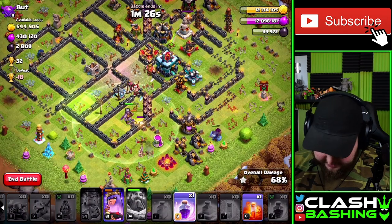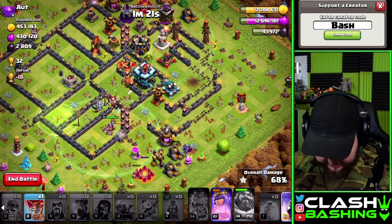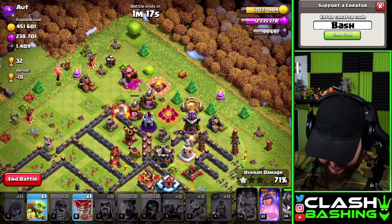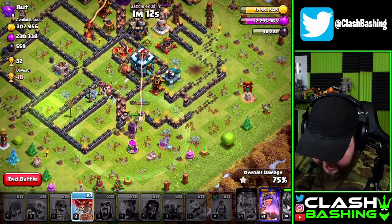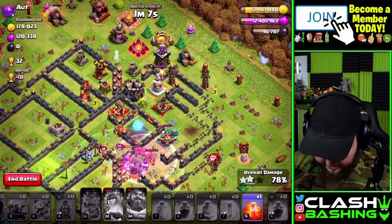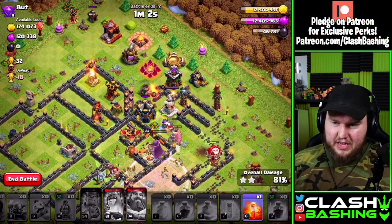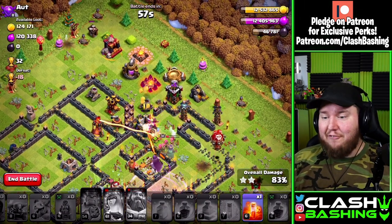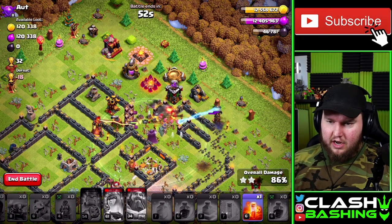It wasn't too bad — we still have a PEKKA up and some decent troops. I've got a balloon I can use, throw that in over there. The balloon isn't going to be super useful just yet. The Town Hall did not go down — let's rage here, get this Town Hall down and grab the rest of the loot. That's a bit of a disaster — we're going to miss just a little bit. If we had Sneaky Goblins we would have crushed all that, but we're having fun with the triple wizard attack.